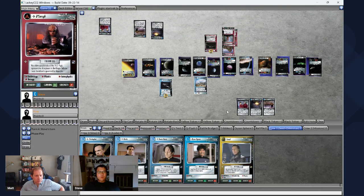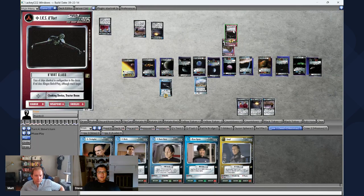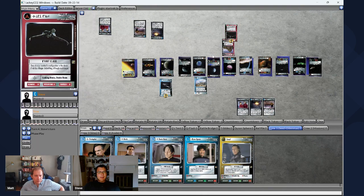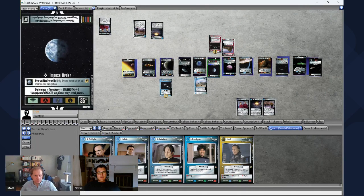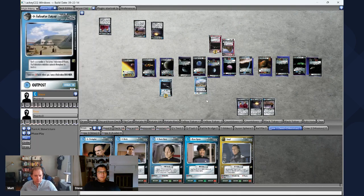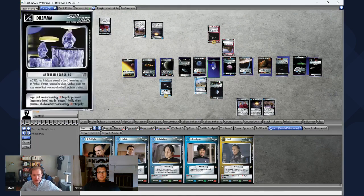Moving to execute orders — I'm going to move this Bird of Prey back and pick up these guys, put them into crew one. I expended a range of three because Reported Activity is a range of three. I'm going to fly back to Impose Order, spending a range of four — seven total. That works with a range of eight. I'll beam the entire away team down again and attempt to Impose Order. Let's flip the dilemma.